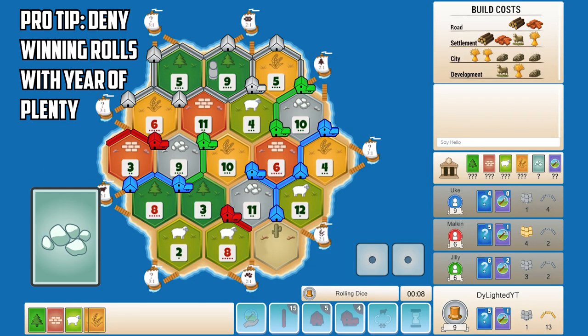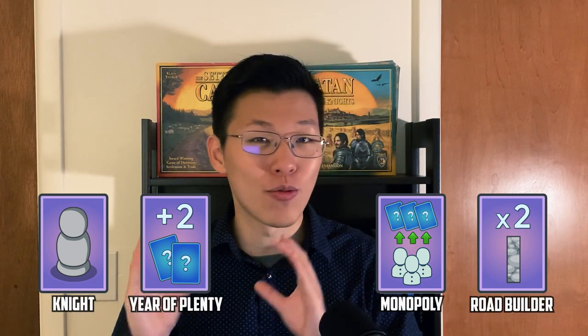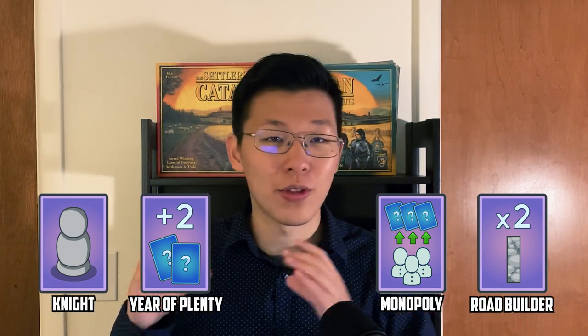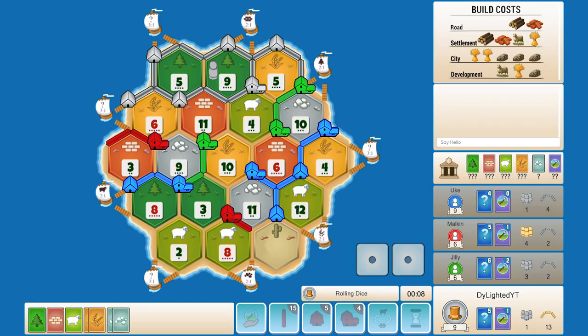The second pro strategy is to play the Year of Plenty before we roll in order to deny our opponents' winning rolls. Most people know you can play a knight card before you roll, but actually you can play any dev card before you roll. Typically there's no use in playing dev cards before you roll except for the knight, but there are a few exceptions — and that is to deny your opponent winning rolls.